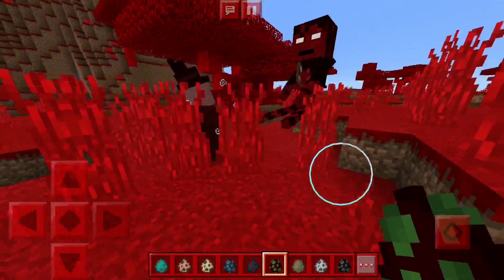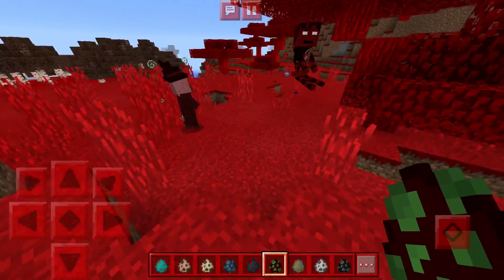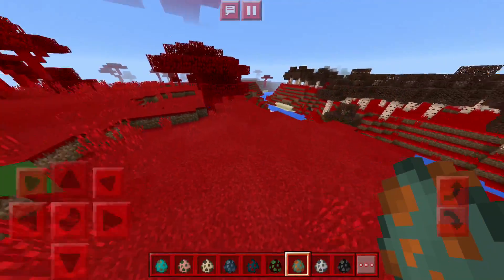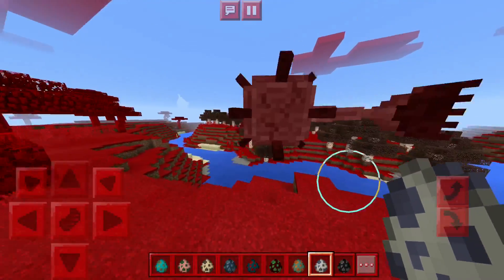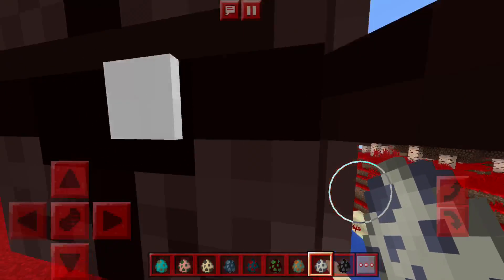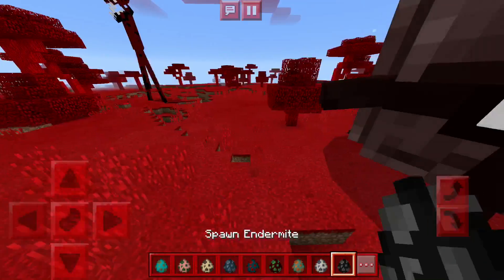Moving on, we have the guardian — I'm expecting a lot from this guy. Oh my gosh, can you imagine facing that? And the elder guardian — are you ready for this? That white eyeball is really really cool looking skin.